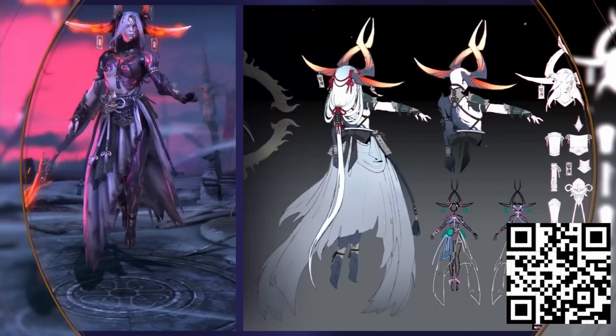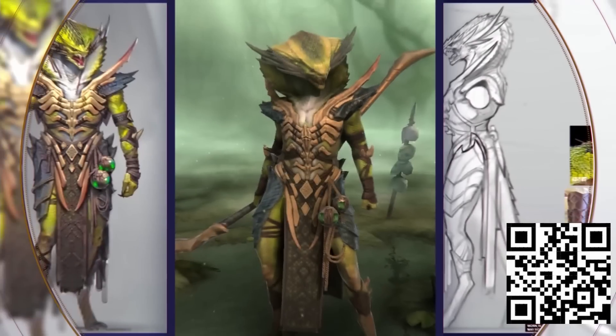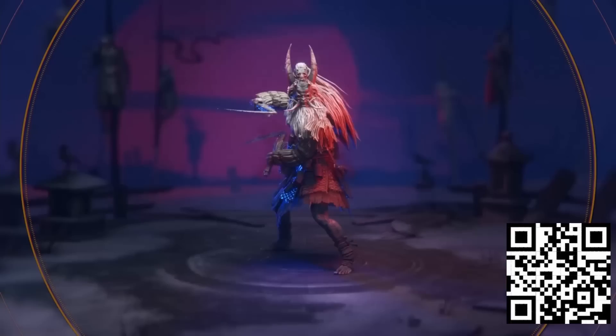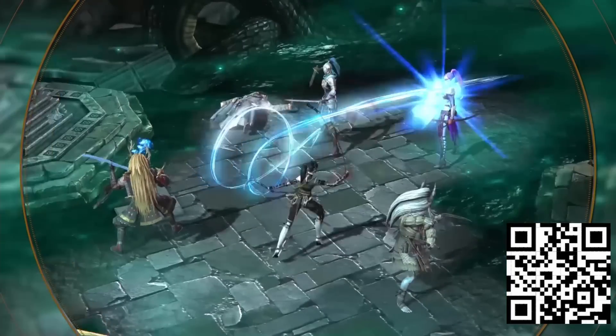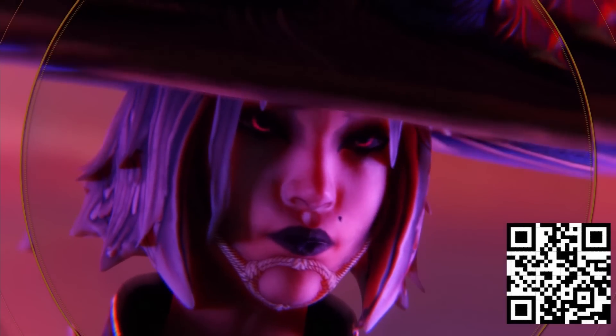It's crazy how dozens and dozens of champions later, each design is still incredibly unique. Last year, Raid added a whole new faction, the Shadowkin. They're a tribe of warriors from the Far East and are, in my opinion, easily one of the coolest looking factions in the game.